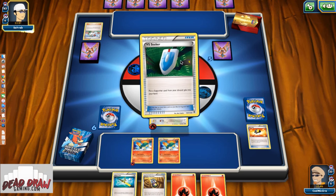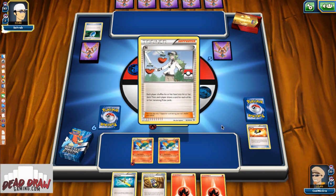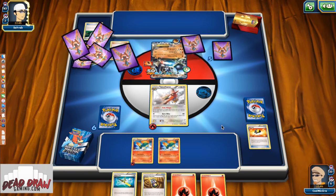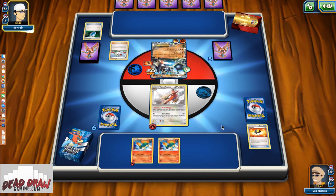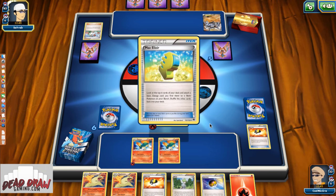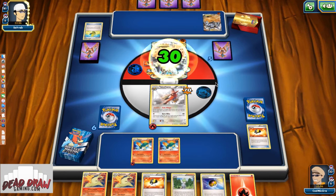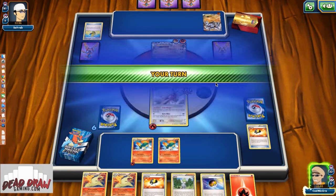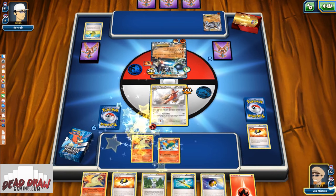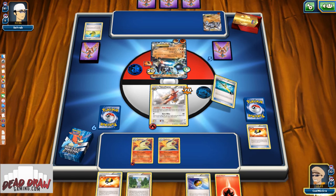Fury Belt — well, let's see. Shouldn't matter. He's at 230 now. Another one. Hopefully we draw something. Typhlosion, Ultra Ball, Random Receiver, Wally — okay, alright, we're good. We top-decked that Super Rod! We're about to turn things around right now.